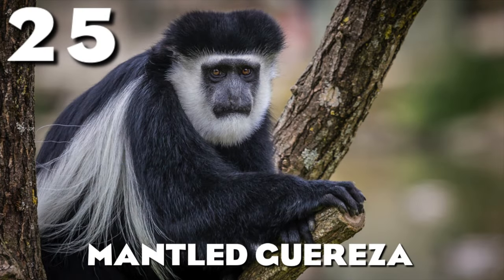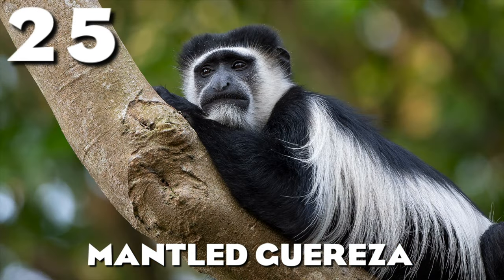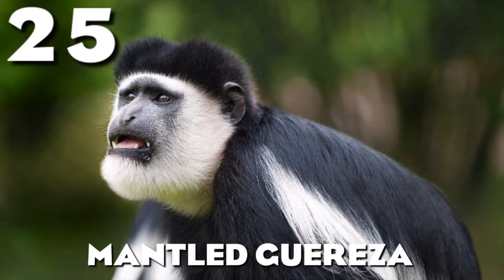Starting off at number 25, we have the black-and-white colobus monkey, also known as the mantled guereza. These are African monkeys. I know baboons are my signature primate that I really want for Africa, but these would also be really good for the game. I would really like to see an African primate make it into the game before it ends. These guys especially are really cool — it would be so fun to watch them jump around the trees.